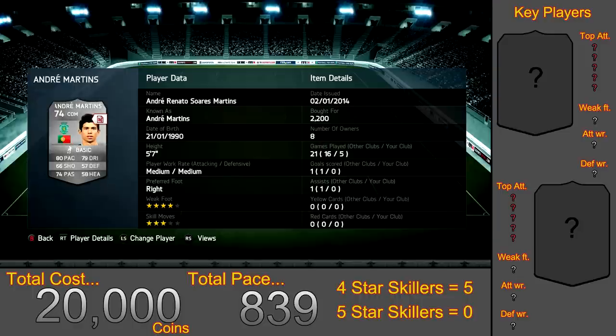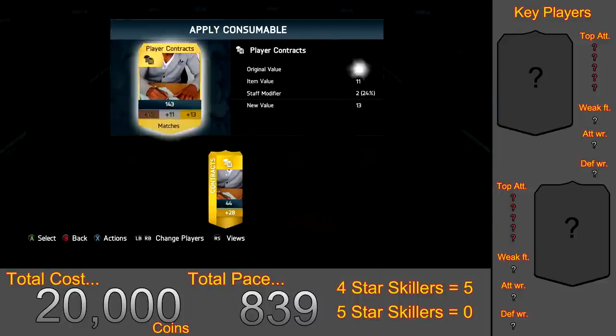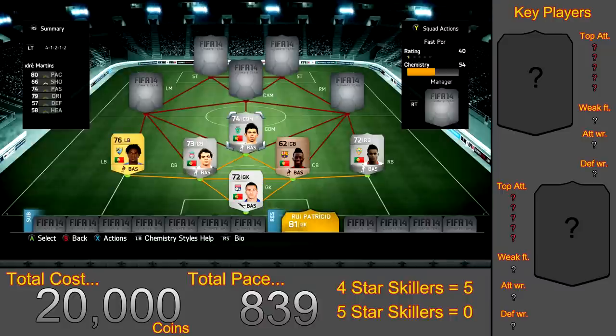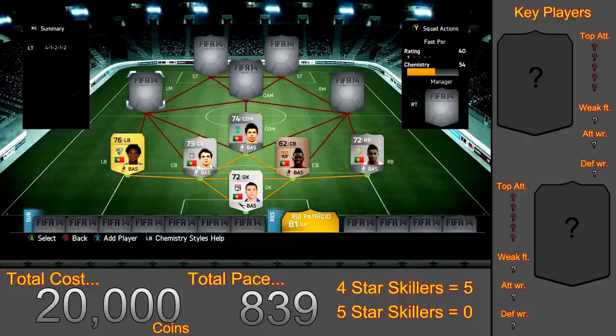Moving into the CDM position we have Andra Martin for 2,200 coins. He has 80 overall pace, which isn't that fast for a fastest team squad builder, but he also has 79 dribbling and 74 passing. One downside is that he has 36 strength so he gets pushed off the ball very easily. From now on, every single player I'm going to add will have 4-star skill — that's 5 players total with 4-star skills, which is great for skillers or those who like the running scoop turn.